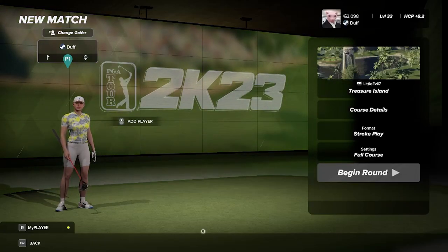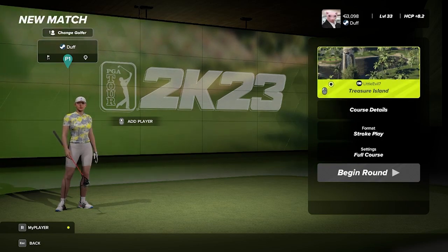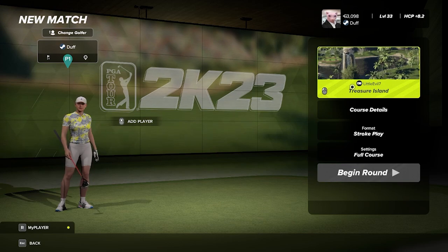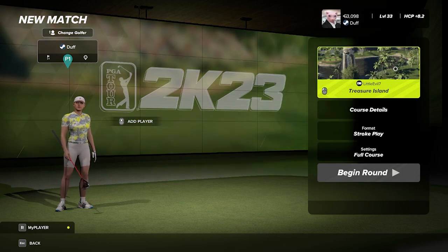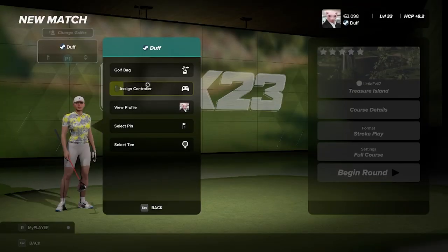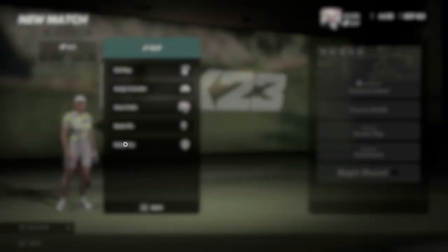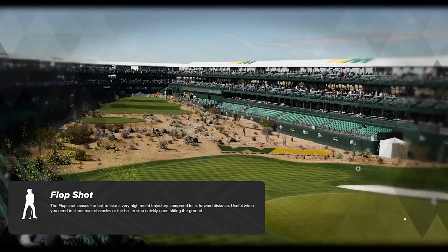Hello there everybody. It is Duff Designs. Today we are taking a look at another course. This one is by another one of my subscribers called LittleEvil7. The name of the course is Treasure Island. He did say this was one of his first courses, if not his first course, which is always good to help out the new designers because they are going to be the blood of our community in a few years. Going to be playing on the back tees and pin one. It's nice that you have four pins. Would love to see more than two tees though. Let's get out there.